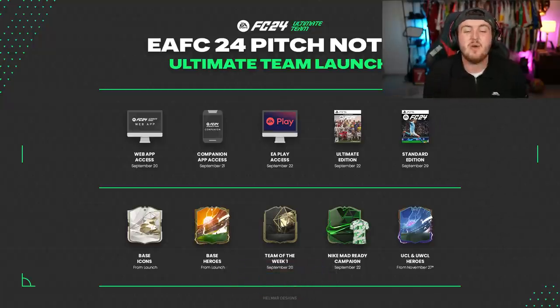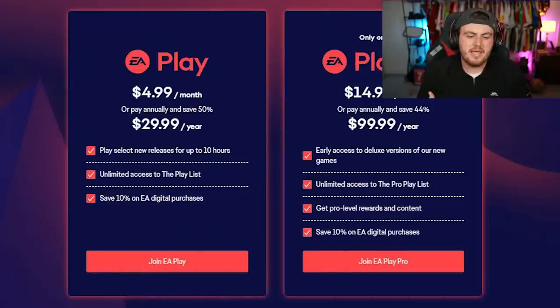The companion app should come out the day after as announced by EA, and then the day after that we have EA Play access and the Ultimate Edition release. If you've pre-ordered the Ultimate Edition or you have EA Play, you'll get access to the full game on the 22nd of September. If you've got the Ultimate Edition you have limitless access — the full game is effectively out for you straight away. If you're on EA Play and only have the Standard Edition, you only get 10 hours. Ultimate Edition just gets the full game early, and if you're on PC with EA Play Pro you also get the full game early.